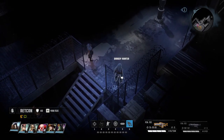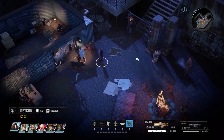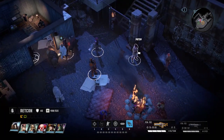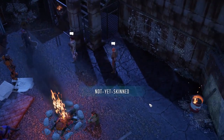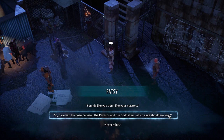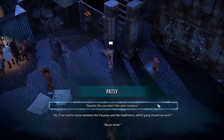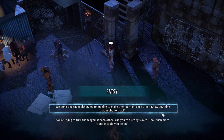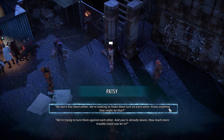We've got a side access to the compound — that's handy. Two slaves approach: 'Sounds like you two don't like your masters.' 'We didn't say nothing. You trying to get us in trouble?' 'We don't like them either. We're looking to make them turn on each other. Know anything that might do that?' 'What's in it for us? They'll kill us if they find out we talked to you, so it better be something good.'